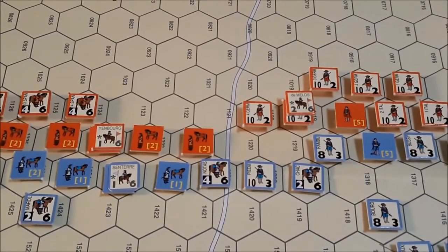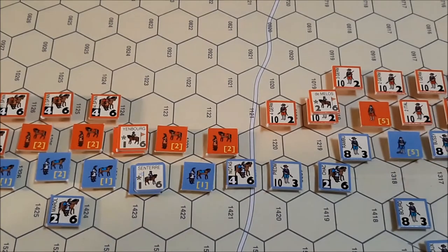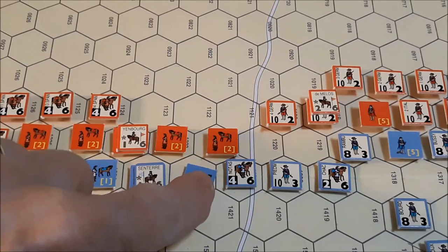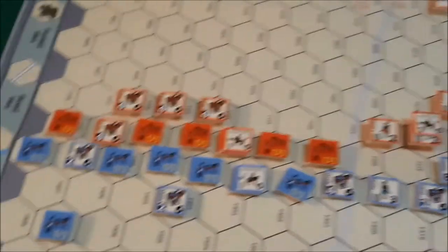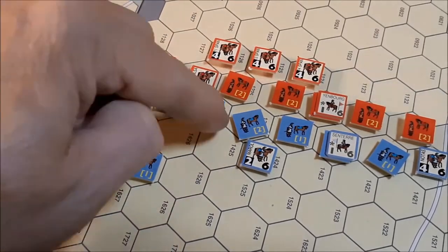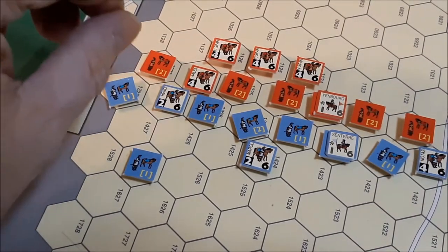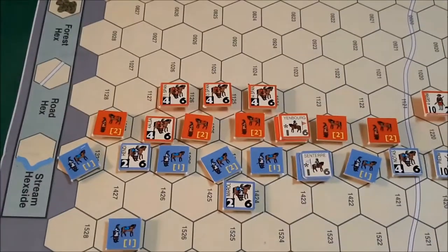Moving a little farther to the French left flank. This unit is in an enemy zone of control. This unit is not in an enemy zone of control, so it is eligible. This unit is in an enemy zone of control. And finally this unit is not. But of these two, this one is and this one is not. So we will have three disruption removal attempts.